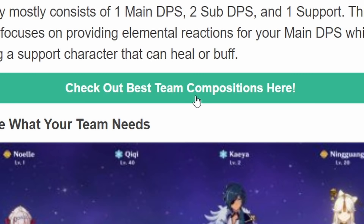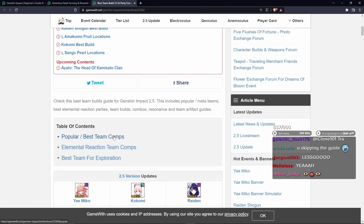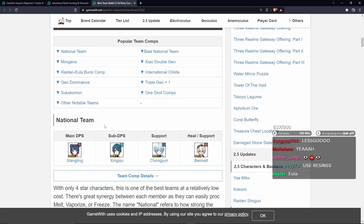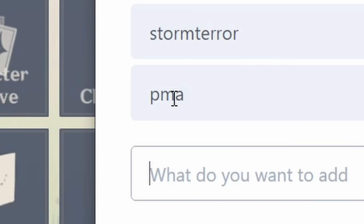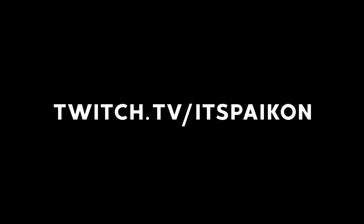Check out the best team compositions here. Popular best team comps - that's what I'm into. The national team. Which boss will we fight? What's a PMA? I don't know if it's a PMS. What's a PMA?